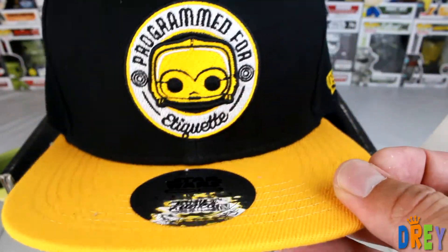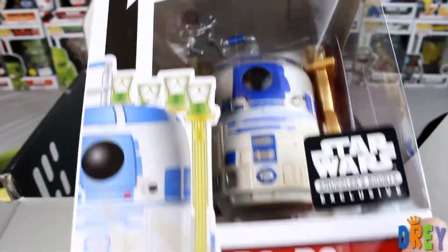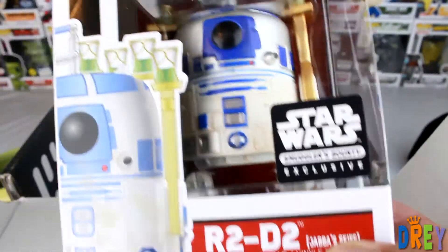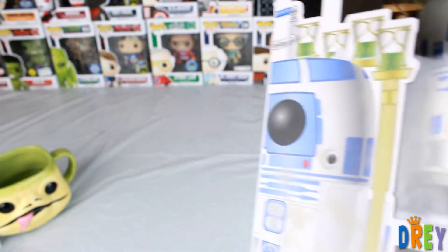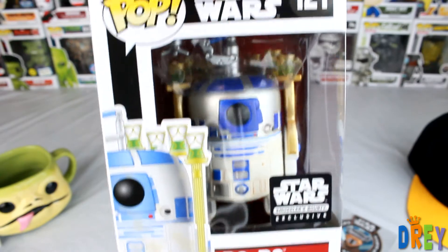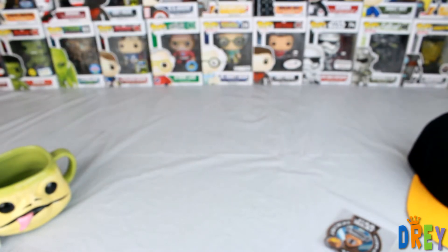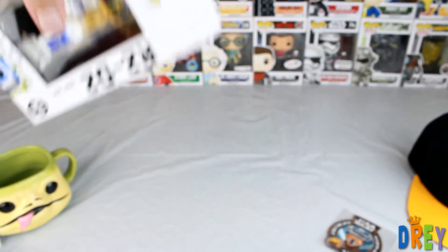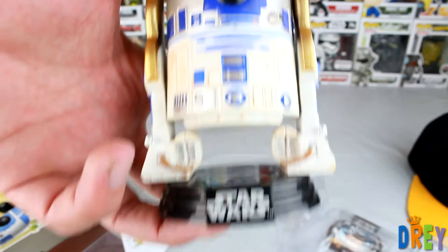And last but not least is the pop, and it is R2-D2 Jabba Skiff — meaning this is when he was serving drinks while Luke and the gang were trying to avoid going into the Sarlacc Pit. Not bad — let's open this up real quick.